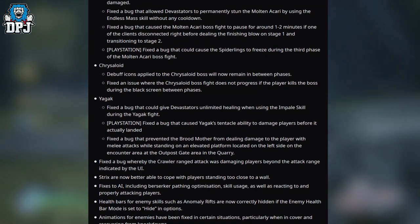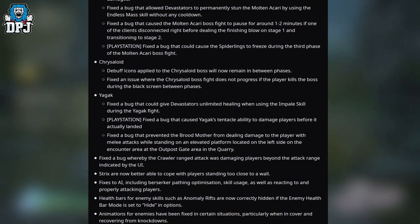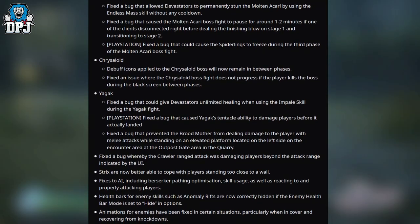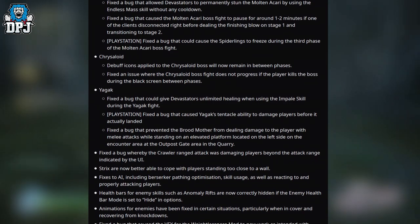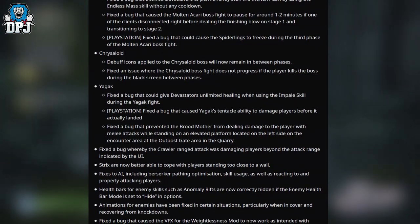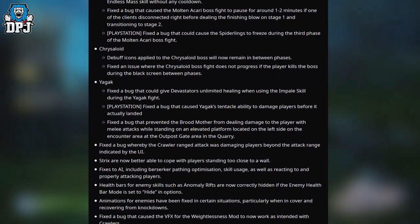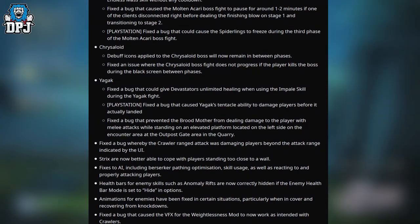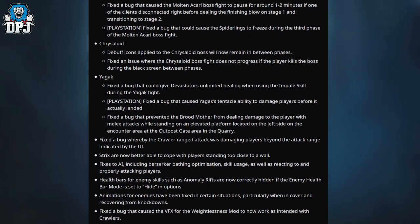PlayStation only: fixed a bug that caused Yagak's tentacle ability to damage players before it actually landed. Fixed a bug that prevented the Brood Mother from dealing damage to the player with melee attacks while standing on an elevated platform on the left side of the encounter area at the Outpost Gate in the Quarry. Fixed a bug whereby the Crawler's ranged attack was damaging players behind its attack range indicated by the UI — this was so annoying.